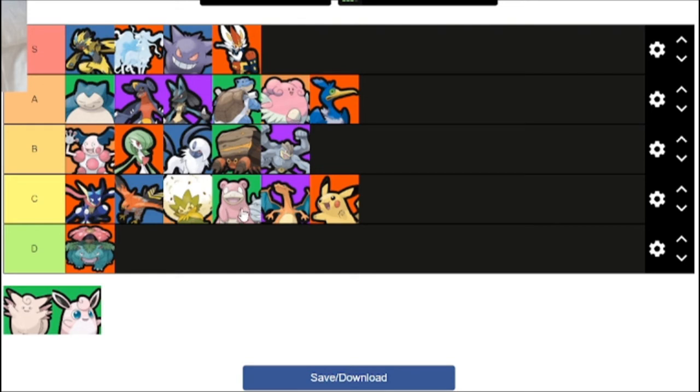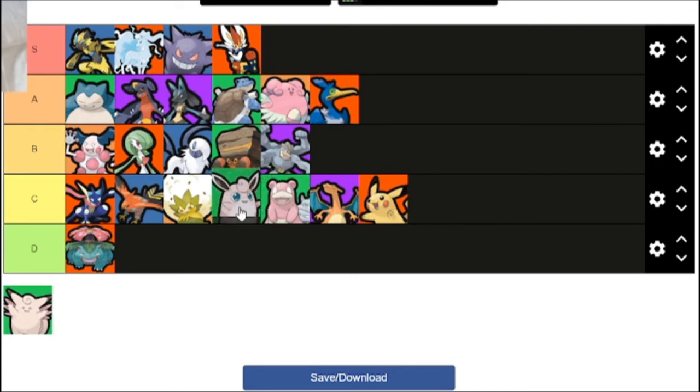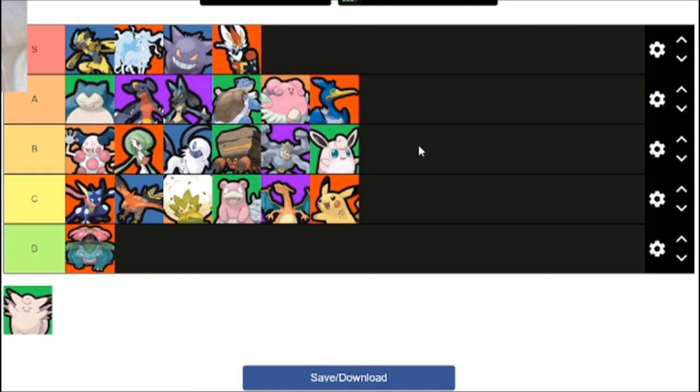But with Slowbro in a 2v2, they can't just focus down Slowbro's ally because Telekinesis stops them from doing anything for a bit — so an ally like Garchomp can take out the first opponent and then the one caught in Telekinesis. The only thing stopping Slowbro from being higher is Wigglytuff, which I'd put in low B tier. It doesn't have very high skill floor or ceiling, but it's a better disruptor than Slowbro because Sing can put multiple opponents to sleep.